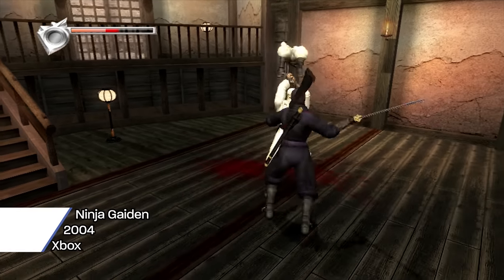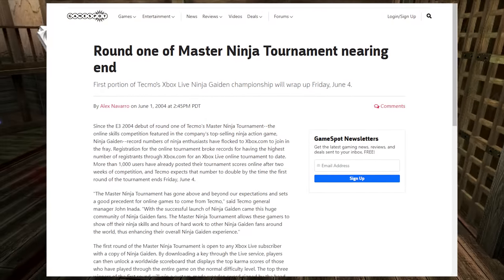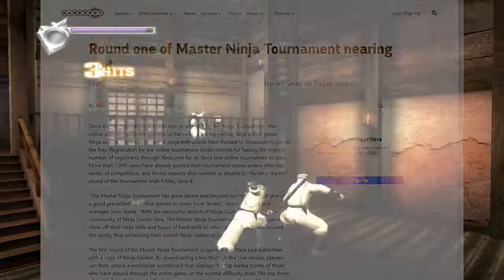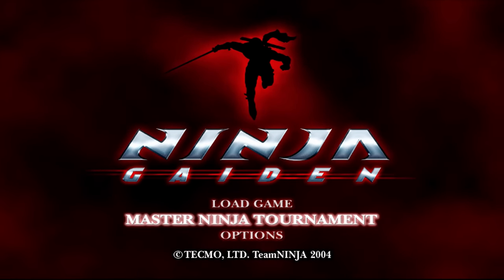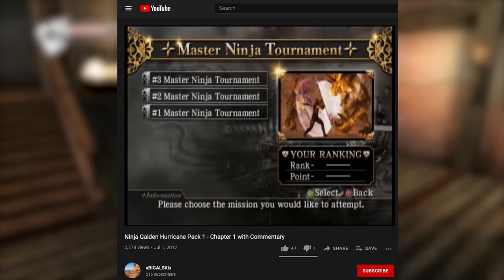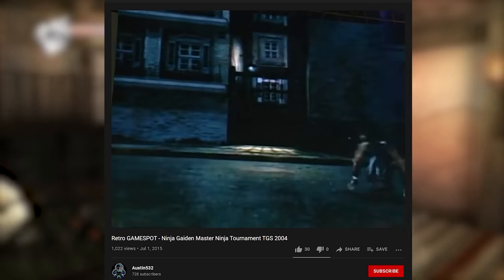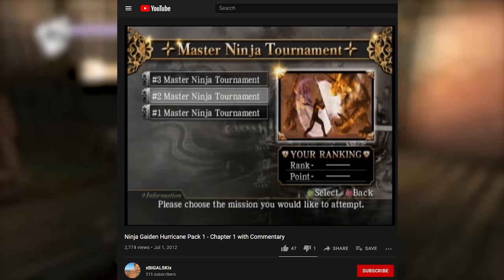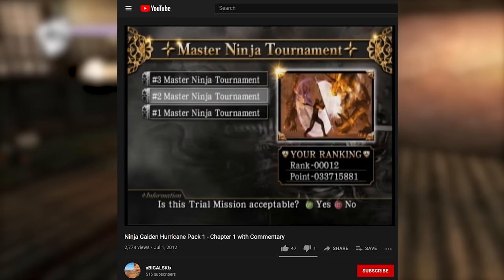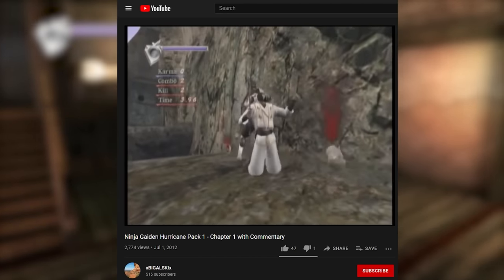Updates and DLC are integral to these games, so first we need to talk about 2004 Ninja Gaiden's Master Ninja Tournament and the game's free DLC known as the Hurricane Packs. Master Ninja Tournament was an exclusive event to the original release — after connecting to Xbox Live, you'd do a playthrough of the game and your Karma score would be submitted. Those with the highest scores got to compete at Tokyo Game Show 2004. They did three of these tournaments: the first was for the base game, the second for Hurricane Pack 1 DLC, and the last for Hurricane Pack 2 DLC.